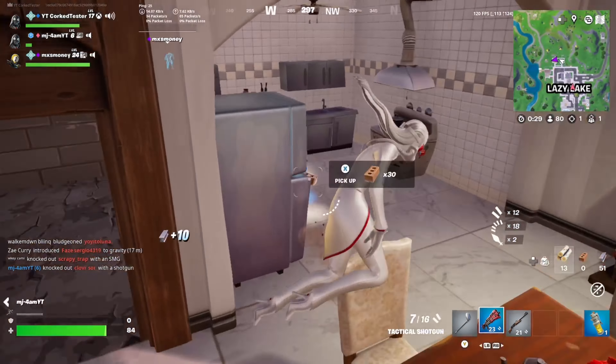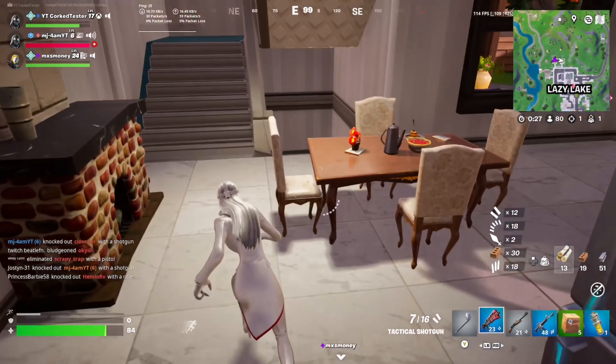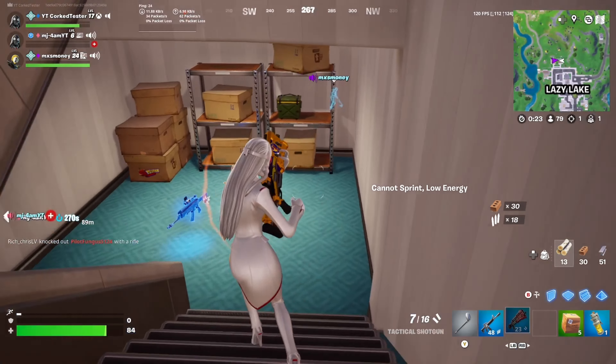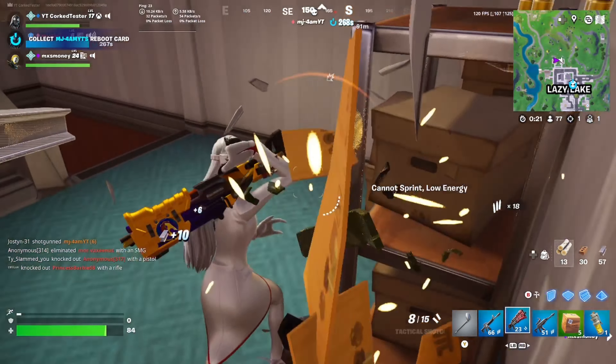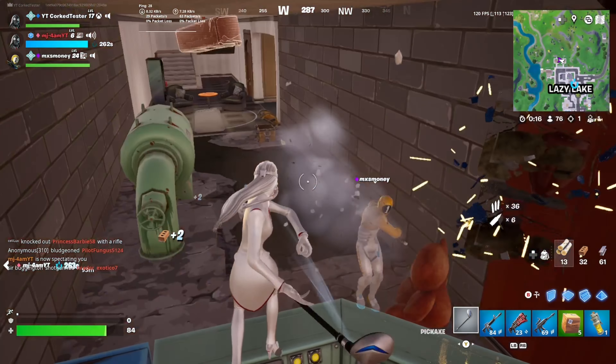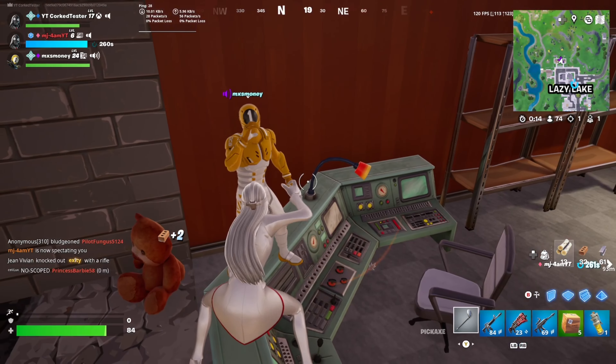The next secret is located on the Chapter 2 map at Lazy Lakes. In the top two houses, there's a secret underground pathway connecting each of the two houses. You just go to the basement, meet up with your teammates, and there's a hidden secret room right in the basement.